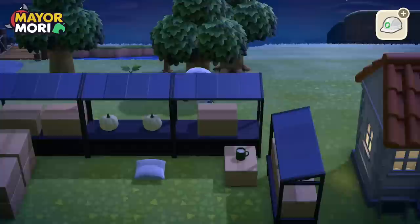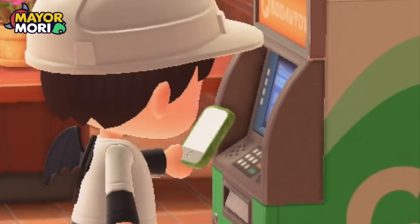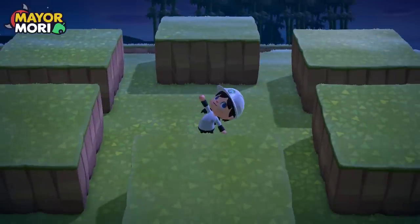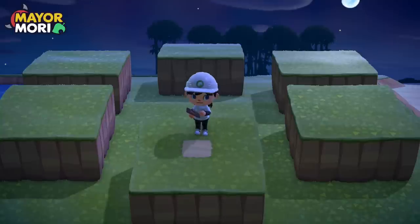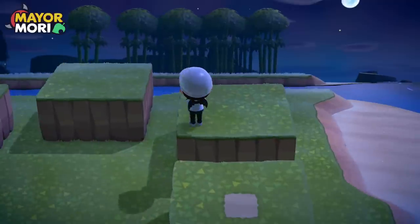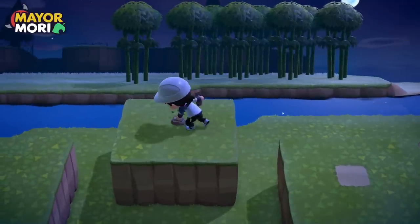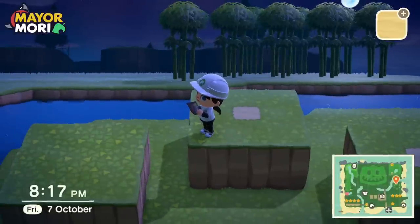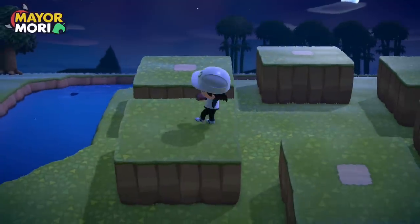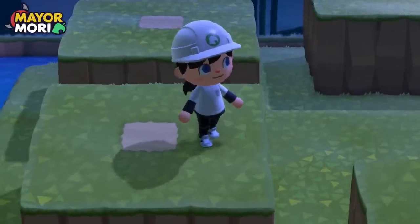We need to go and buy the sand path permit — two thousand Nook Miles. Luckily we have exactly seven thousand, thank you Isabelle. Now we can head back and put a sand tile in the center of each platform. This is purely because I've regretted it in the past when turning rock gardens into a zen area — I don't want to have to move the rocks again. Basically, everywhere there's a sand tile the rock will spawn. We'll do that overnight since it's a long process.